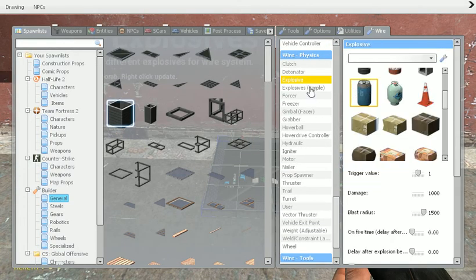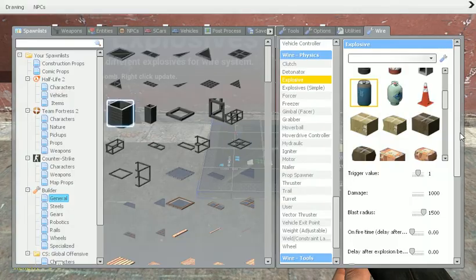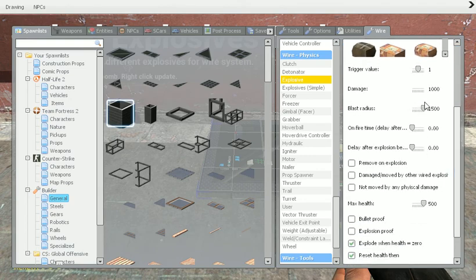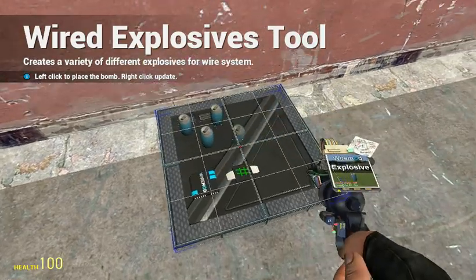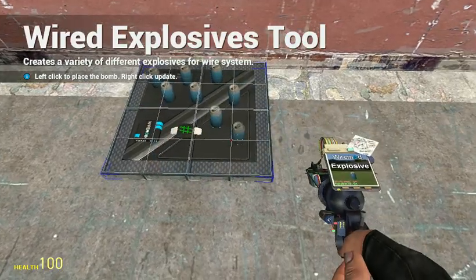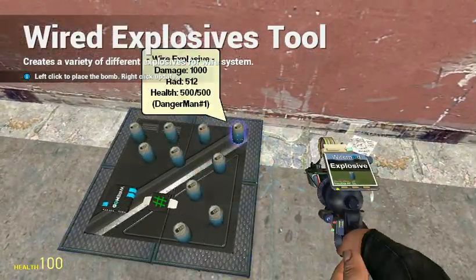Now scroll down to wire physics and go to explosives. I've made this model because I quite like it — I think it's quite cool. Just downsize that a little bit. Now just spawn them on the plate here, like so.